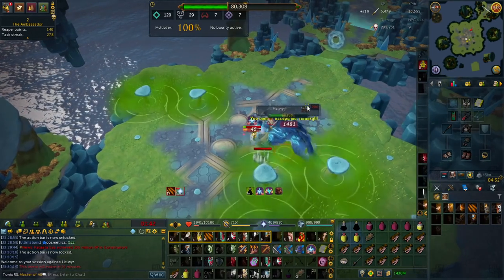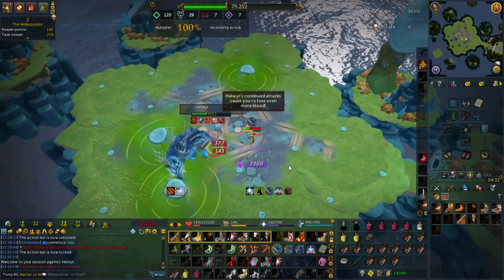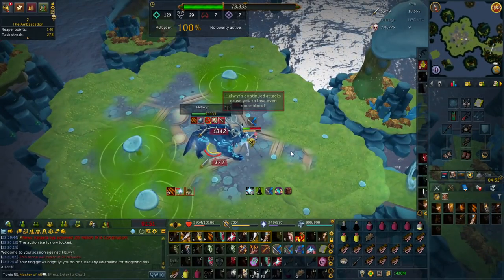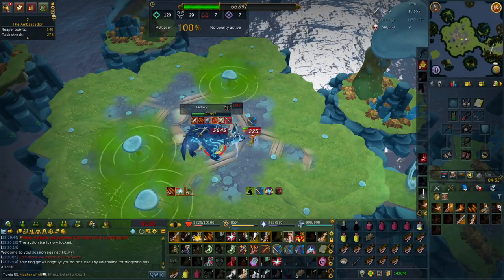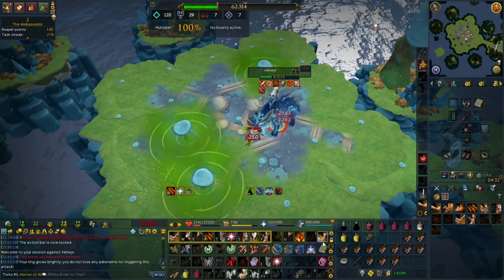The fifth section I'll get into is the weapons and armor. Bossing gear is becoming increasingly expensive and even the tier 90 gear that's used for most bosses is absolutely overpriced and unaffordable for most beginners. For each combat style at bare minimum, you want to get at least tier 80 weapons and tier 70 power armor.